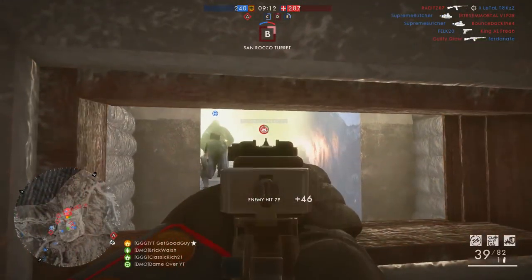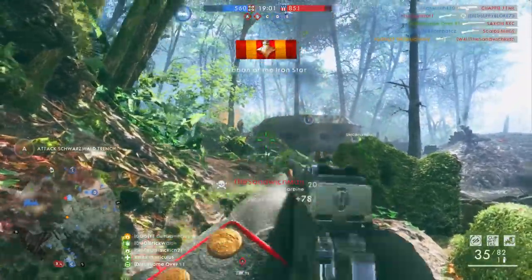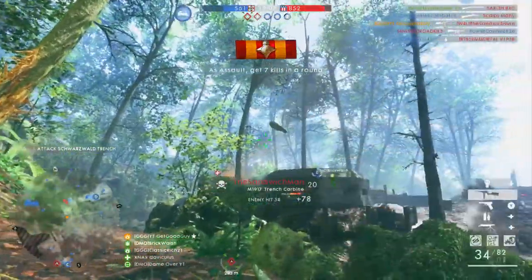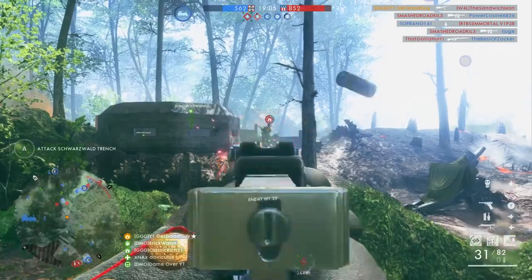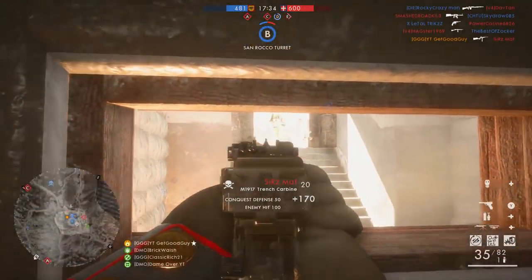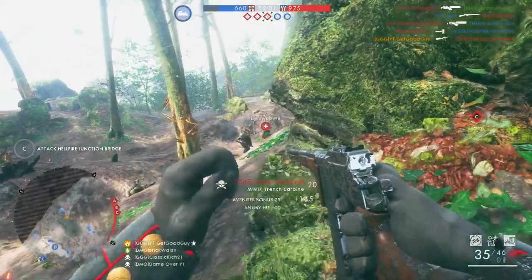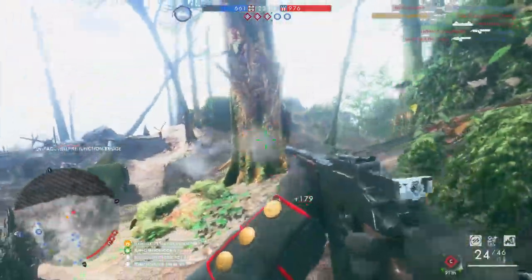That, combined with those exceptional spread stats and better iron sights in my opinion, means you can rely on this weapon to consistently hit the target from basically any range if your aim is on point. I'm sure you're aware that that's one of the main things that medics have over other classes currently — the ability to spam fire and still hit the target. Well, the Trench Carbine can do the same whilst having great close range lethality.